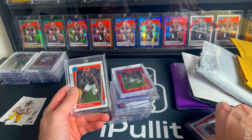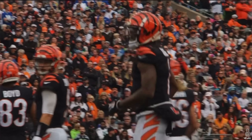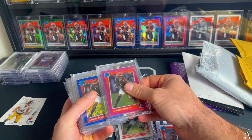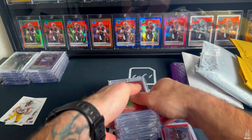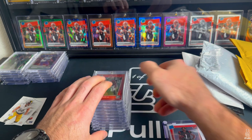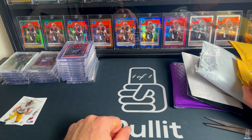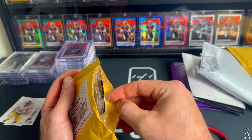I now have the full retail rainbow — got both reds, green velocity, hollow, purple shock, bronze, both the blue hyper and blue scope, the pink, the variation, and the base. I don't know if I'm going to do the case hit emoji ones, maybe down the line. For now, the retail rainbow is completed for Jamar Chase. Finally got a good deal on one.